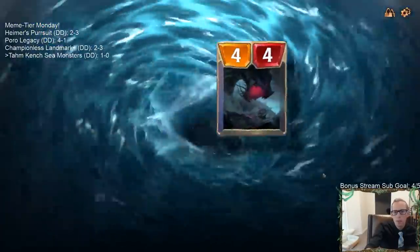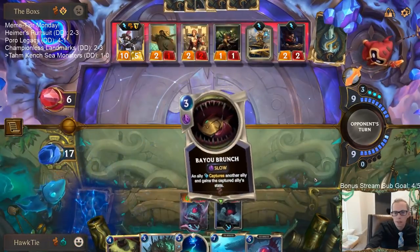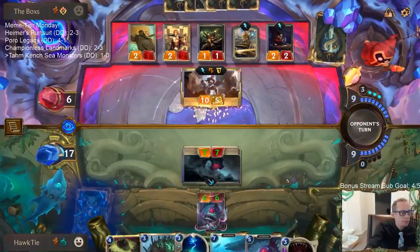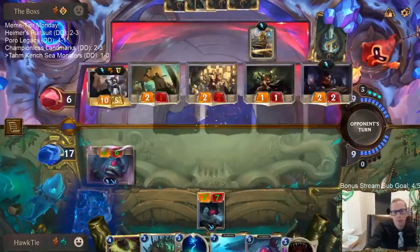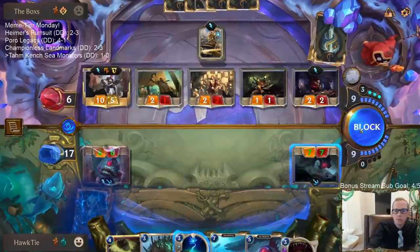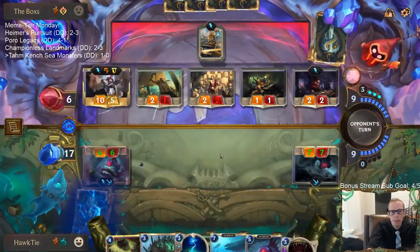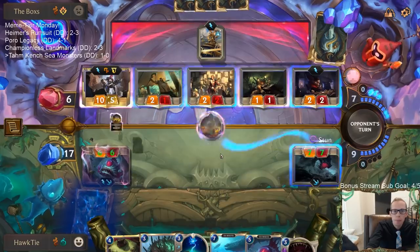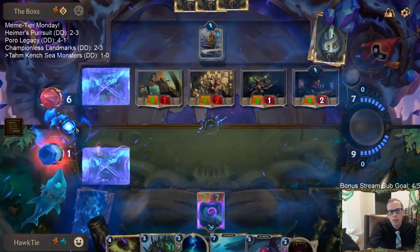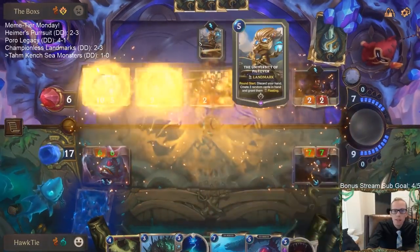What do we get — hopefully Shipwreck Hoarder. The weakest sea monster. Bayou Brunch! We're taking ten, going down to seven... down to one. University of Piltover is so good.